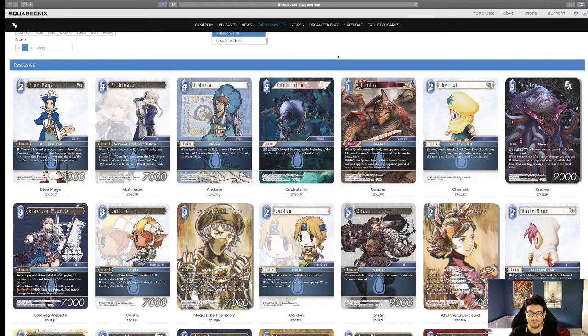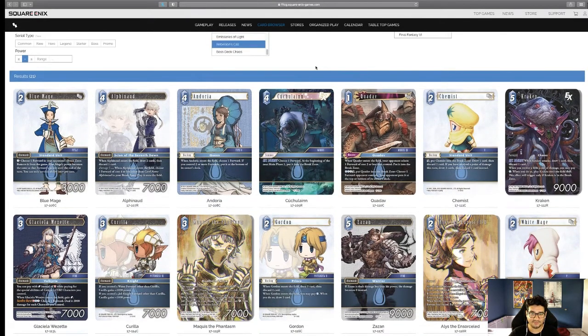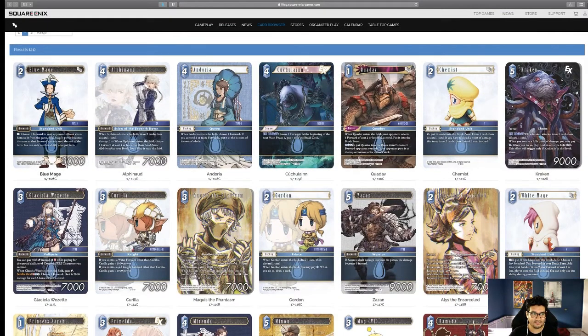Hey everybody, welcome back. Today we are doing the set reviews — today's episode is going to cover all the Water cards. Rebellion's Call is finally out, we've had pre-release, we've seen a lot of stuff. This set is absolutely great. I think the diversity pool of decks and the meta is going to change drastically. I think a lot of complaints have been answered in this set, and we're going to address those as we go through each color. We're starting with Water because the cover card is Water.